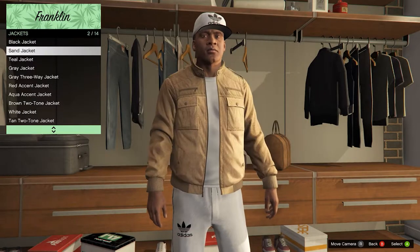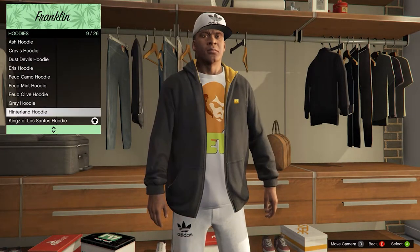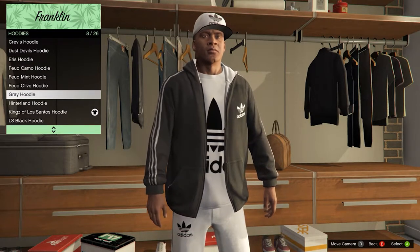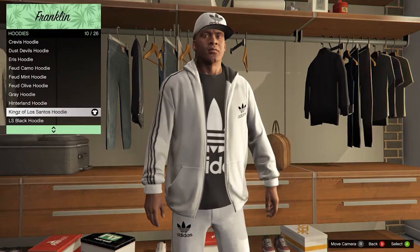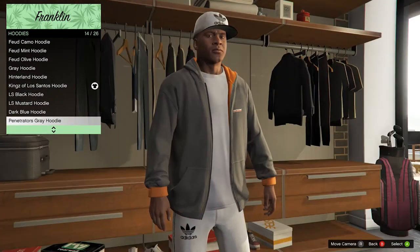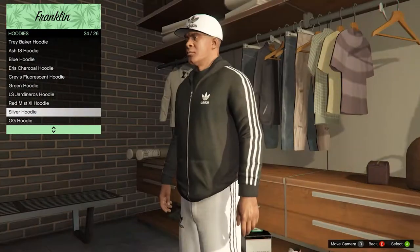Let me find it — I think it's gonna be on the hoodie. So you might think there's some other ones, but if you start scrolling down, don't pay attention to the names on the left. As you can see, this says 'gray hoodie' but we don't really have a gray hoodie. We have a black hoodie, a black sweater with a white Adidas shirt, and then on the left side it says 'Kings of Los Santos hoodies.' Here we have the white Adidas and scrolling down we have a red one.